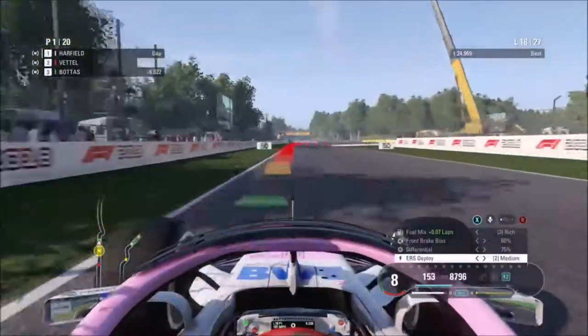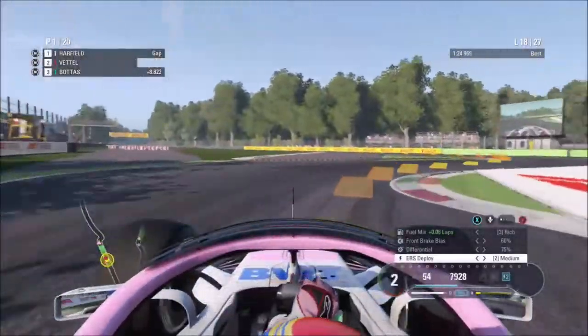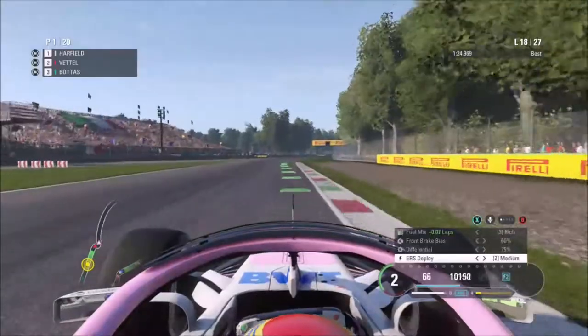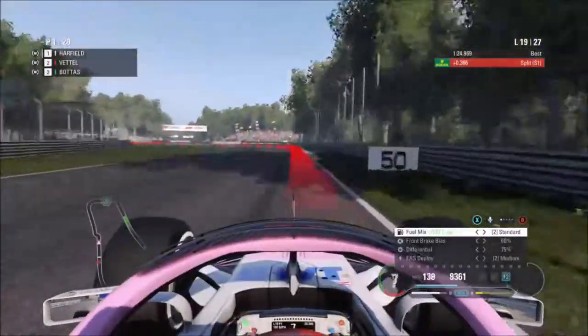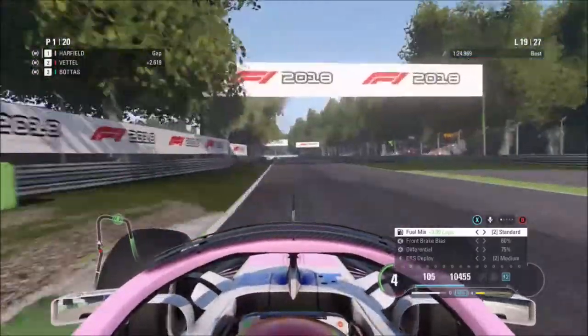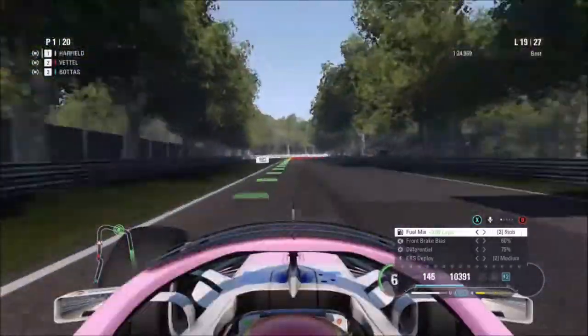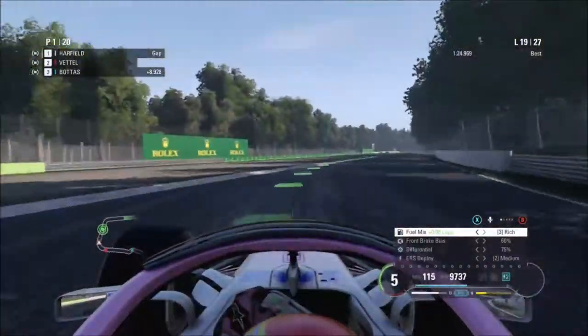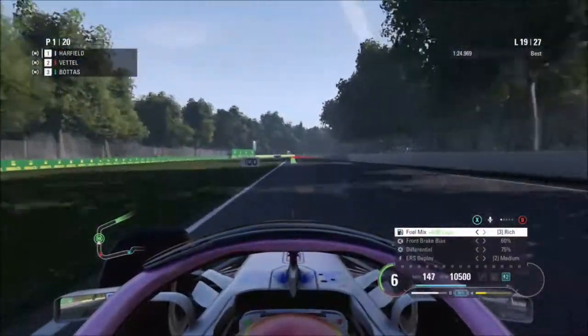We expected to have a good result here but not this good. Around lap 19, we're just pulling the gap - 2.6 seconds is the gap currently between me and Vettel. We've got 9 laps to go still in the Italian Grand Prix. Sebastian Vettel is catching us, but we're still first. No one's retired yet, which is good.